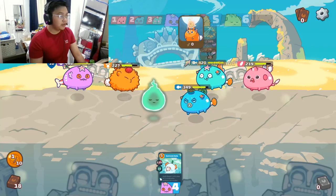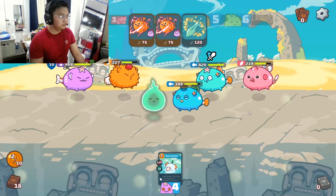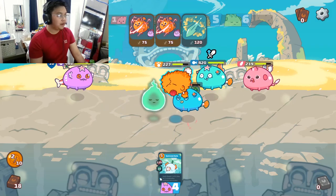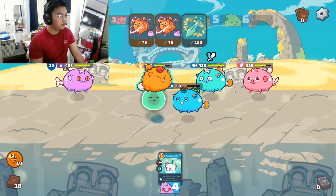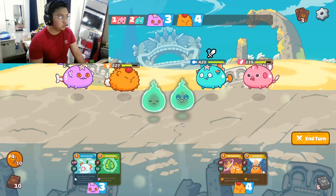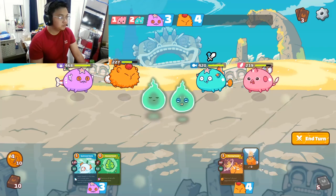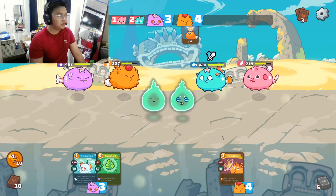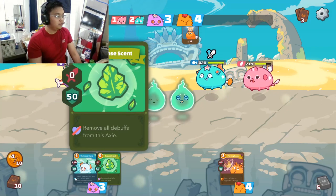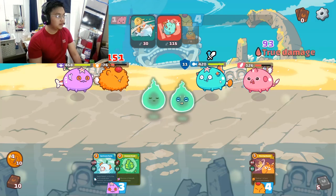Now we know he has three energy since he used one tailslap. Let's just hope our backliner reptile gets enough cards for the 2v1. Not a good draw, so let's skip this turn and hope we don't draw more zero-cost cards, since we want to kill this aqua next turn.